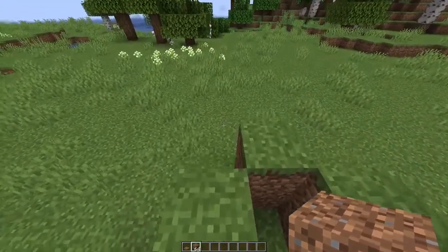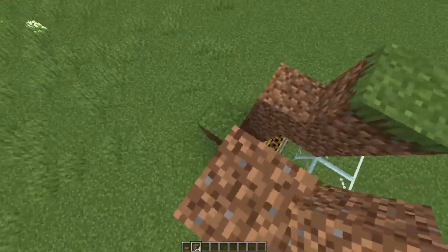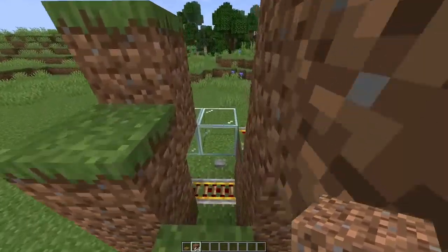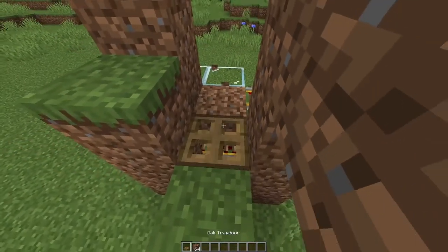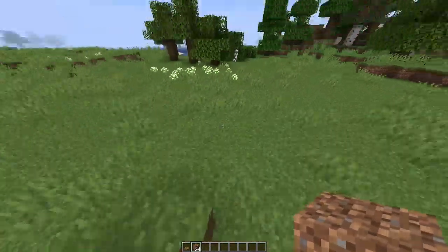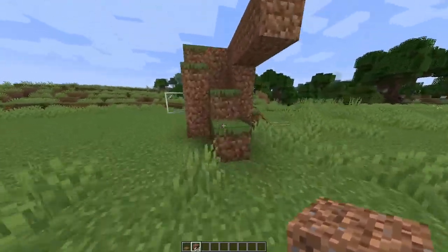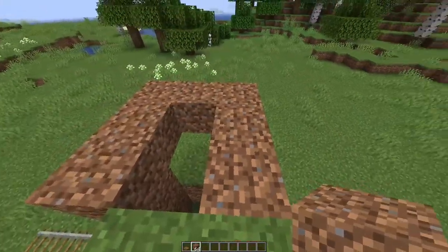The easiest way I've found to get a zombie in here: go out two blocks here, one block here, out two here, and place one here. So you have this structure here, then place a trapdoor on it, two up there. Basically what you're going to want to do is when you find a good zombie, you're going to run over here with it chasing you, it'll come up here, it's going to go on this block, and then you just trap it like that.